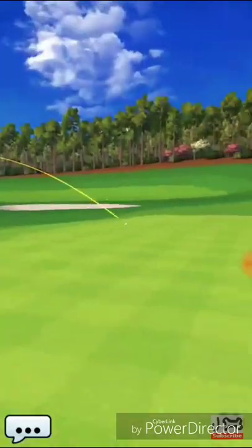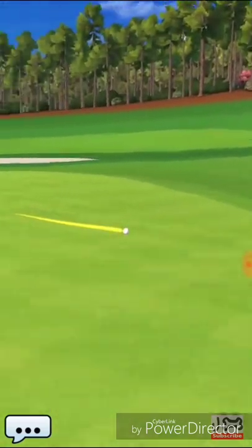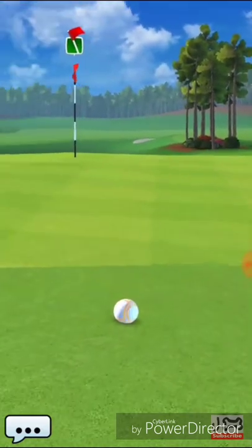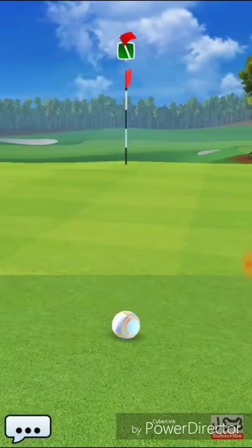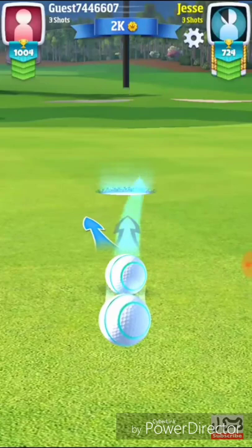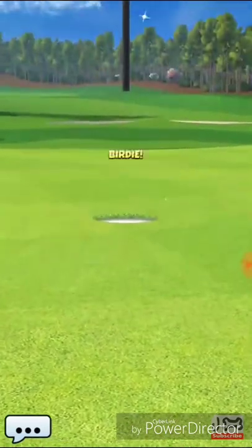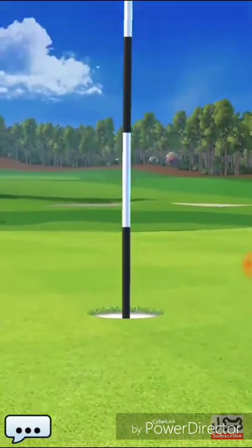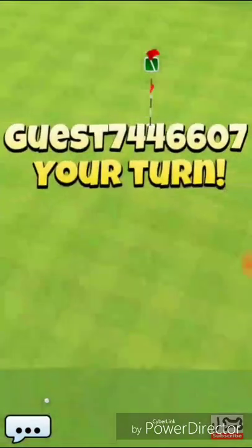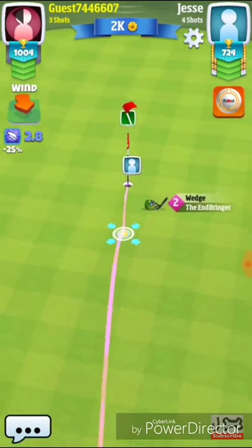My opponent here is going for a little bit longer of a chip than I had. If he was on the fairway he had a really good chance. As you see, the back edge of that green does slope down, so make sure to be careful on your shot. Don't put too much power or topspin to roll your shot over the edge. If you do roll over the edge on that green, you will roll onto the fringe, which is a very easy chip to the hole anyway.